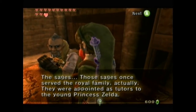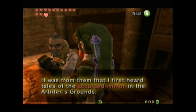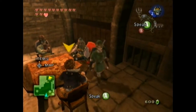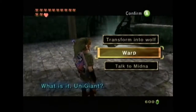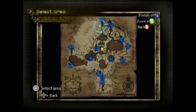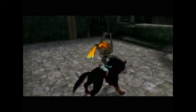Those Sages once served the royal family, actually. They were appointed as tutors to the young Princess Zelda. It was from them that I first heard the tales of the Accursed Mirror in the Arbiter's Grounds. And you didn't tell me about this before we went there? Okay. Let's head up to Ashei and see if she has anything to tell us. Now when he references the Sages tutoring Zelda, I don't know if he's just talking about Impa or if the other Sages actually tutored her. But we were supposed to go to Zora's Domain, so let's just warp straight up there.